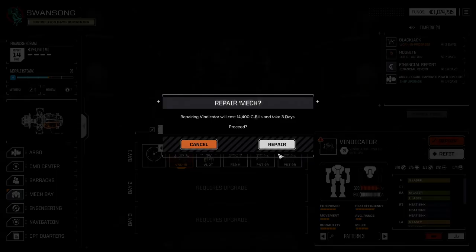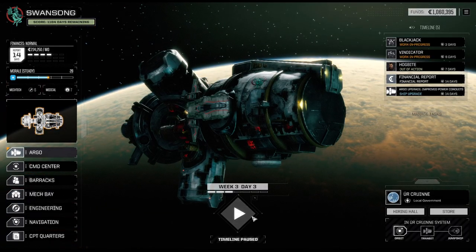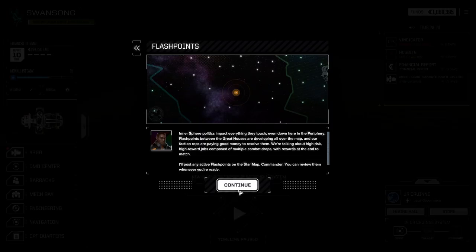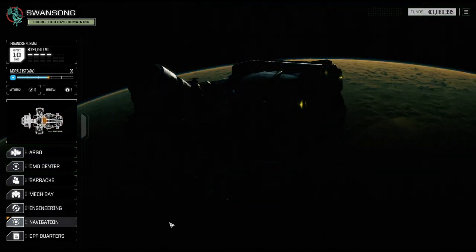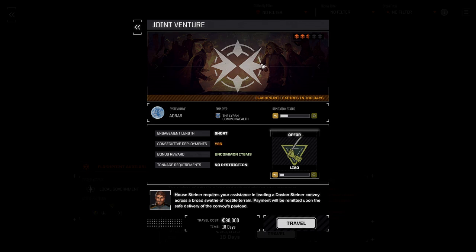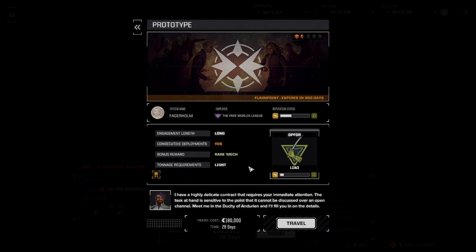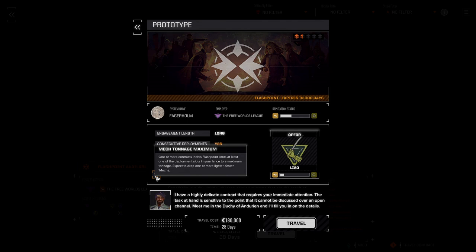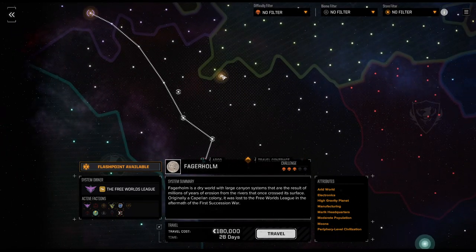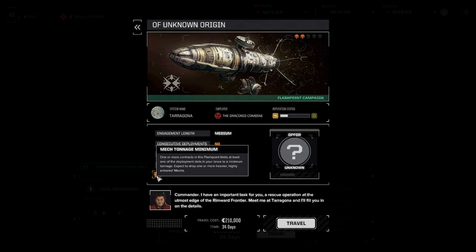Three days and three days — that's six days of basically waiting here. We've got a repair. We got a couple of flashpoints. One up here — two and a half is a bit too difficult. This one here is a fantastic flashpoint that gives a light mech, a Raven, which is a really fun mech to play with. So we're potentially going to do that flashpoint first. Down here is another flashpoint with a rather heavy mech, but we don't have the tonnage to do that yet.